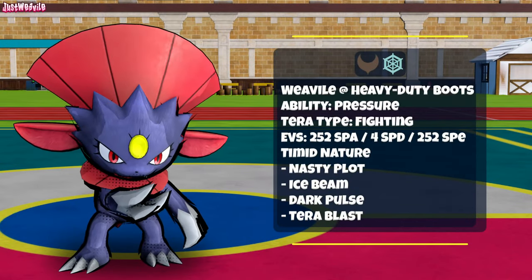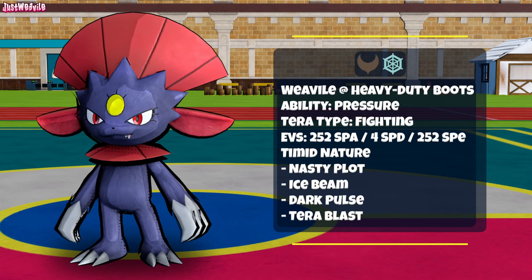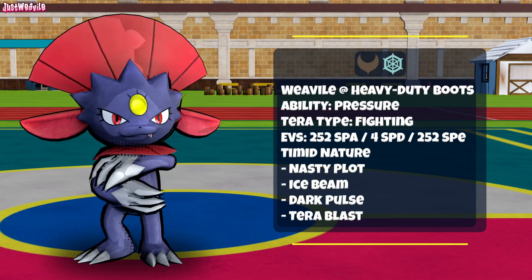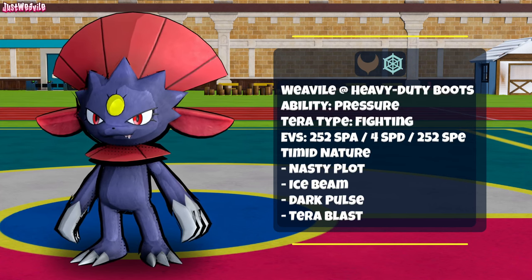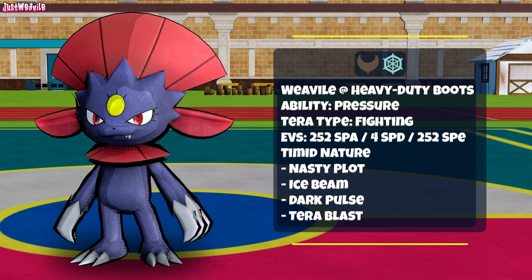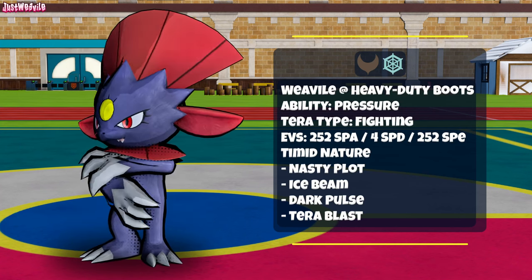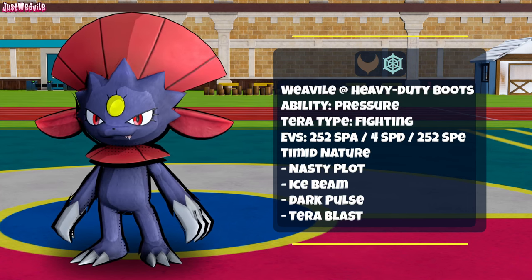Finally the good part — the meme set if you really want to be unorthodox: the Nasty Plot set. This consists of Nasty Plot, Ice Beam, and Dark Pulse, and then Focus Blast or Tera Blast Fighting, which is my preferred with the Tera Fighting. The idea is to set up on a physical wall coming in to stop the usual Weavile movesets and sweep from there. Weavile's special attack fully EV trained with a Timid nature is 189, which isn't impressive, but times that by 2 and it becomes 378 — quick maths — so don't underestimate the little fella after a Nasty Plot boost.